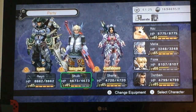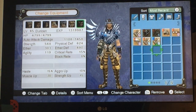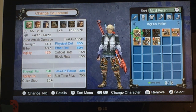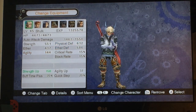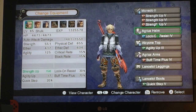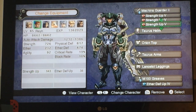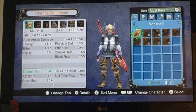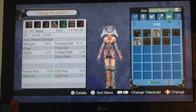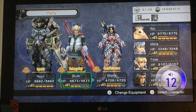I feel like I should check out some of this equipment. What did I get? I got an Agrius Helm — oh my god, that's really good for Shulk. Lock on resist? I could do with that. I don't think I got too much else from that, but that helmet's pretty important.